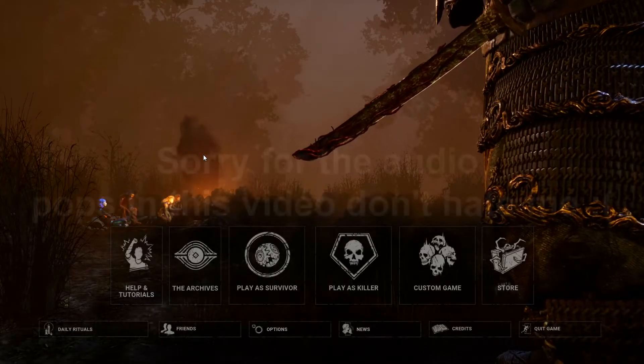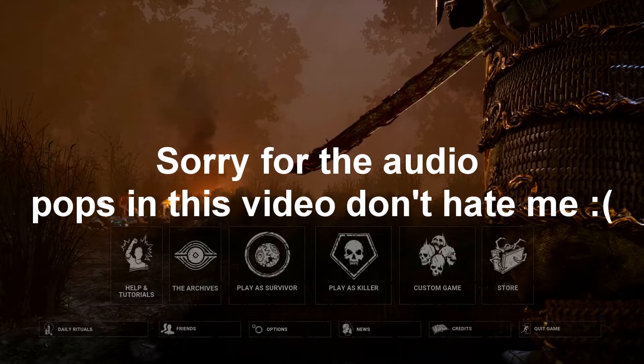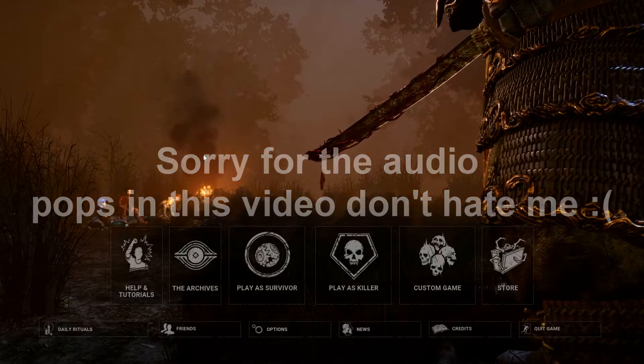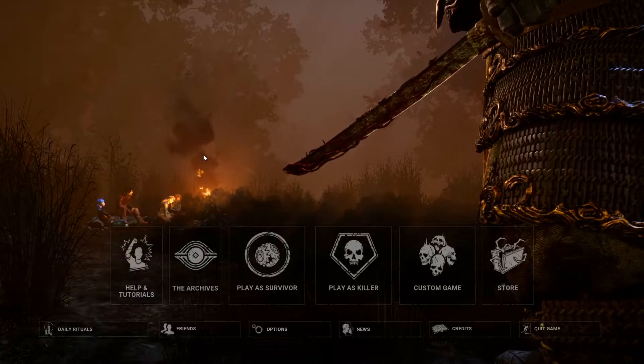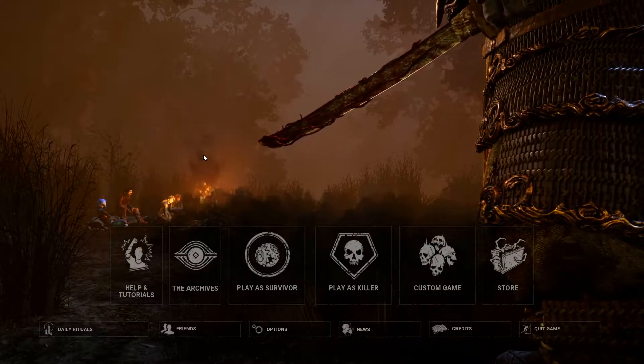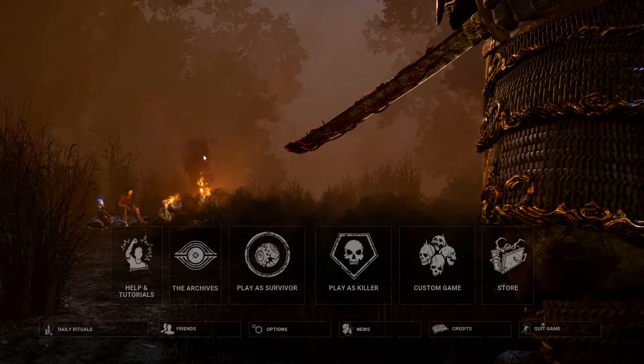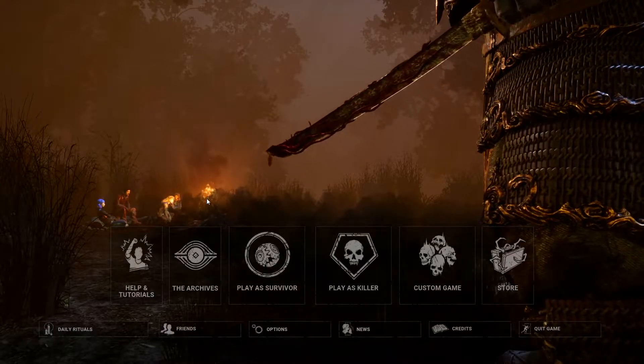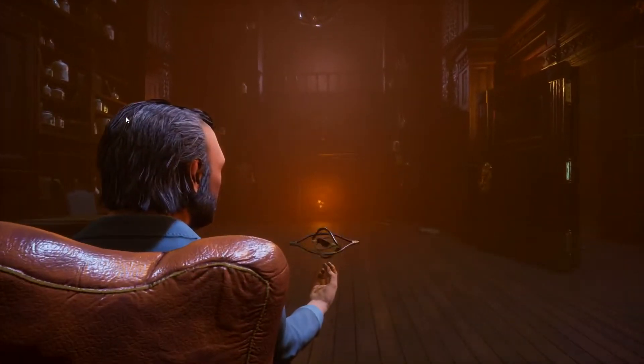What's up guys, welcome back to Dead by Daylight. Today we're going to be looking at the new rift — Tome 3: Escalation. We're going to be looking at the skins in the rift pass. We're not really going to take a look at anything else because I'm only interested in the skins and what it has to offer, and if it's worth buying depending on the skins you like. Let's jump straight into the archives.